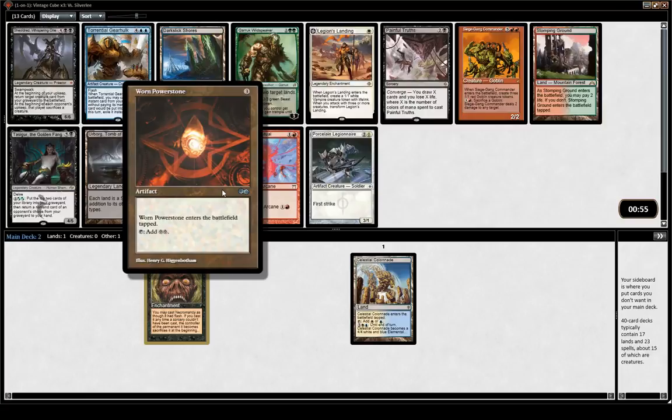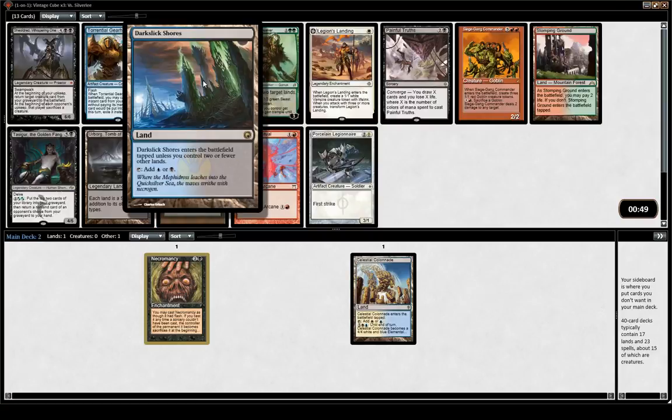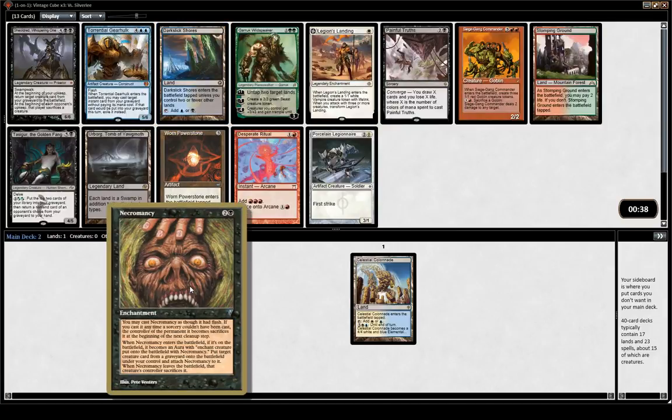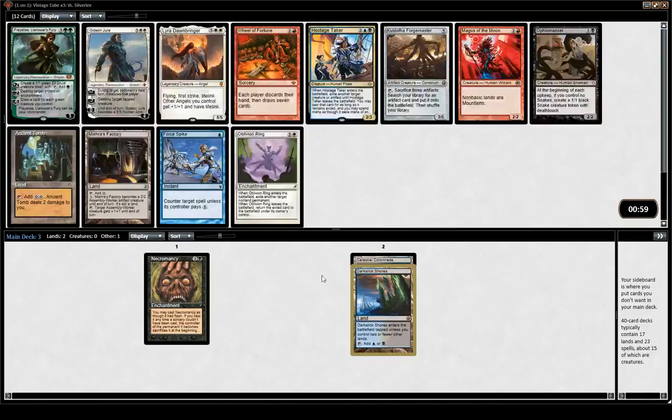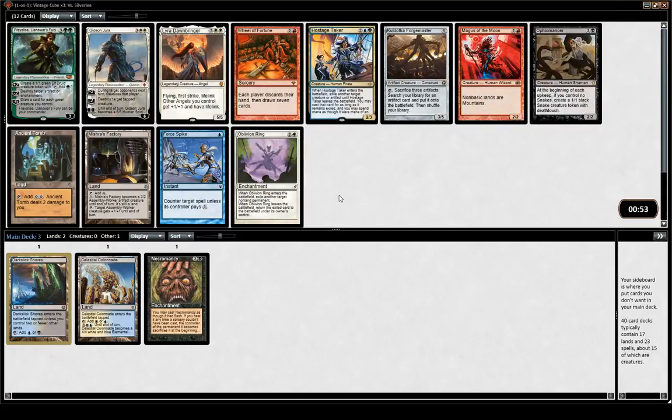Nothing great here. Power Stone is strong — gives you 6 mana on turn 4, which is pretty key. Darksleak Shore could be fine. Maybe I'll pick the Shore — much better if we play reanimator. Could stay open and pick the Power Stone, but I'd rather stay open to other things. These packs are just incredibly weak, there's like no good cards. You need to be doing something crazy in the first couple turns, or very often you're just not going to get there.